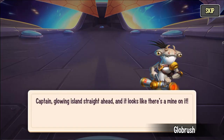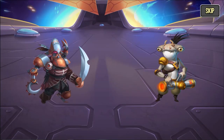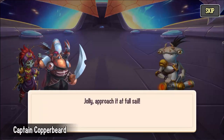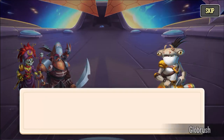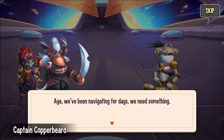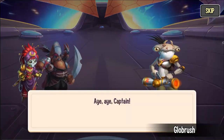Alright, the cutscene begins. Captain, Glowing Island straight ahead and it looks like there's a mine on it. It's not on the maps, Captain. Jolly, approach it at full sail. Are you sure, Captain? Hey, we've been navigating for days, we need something — no pray, no pay. Aye aye, Captain.